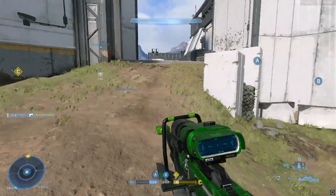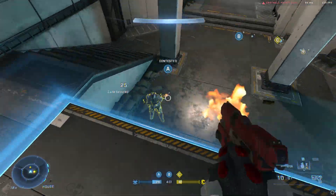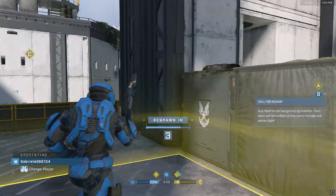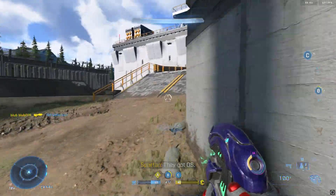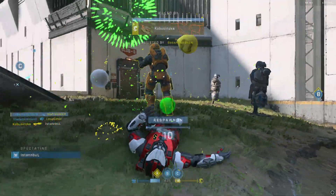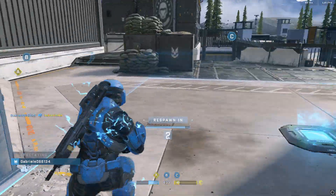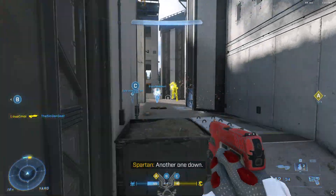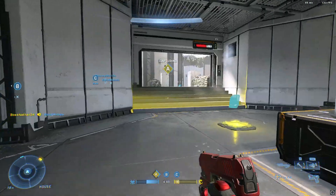Overshield inbound. Overshield inbound. Overshields. Stronghold Charlie. There we go. Get away. Spike grenades acquired. Way to victory — repulsor acquired.